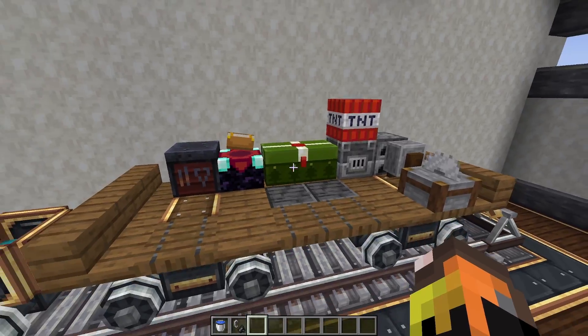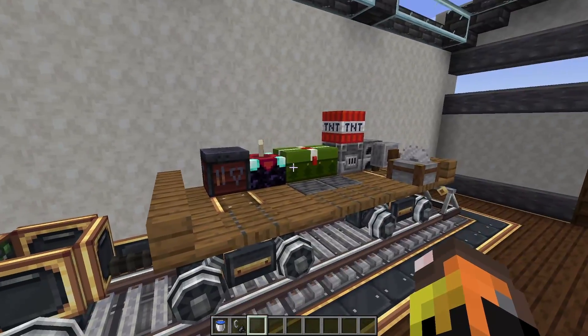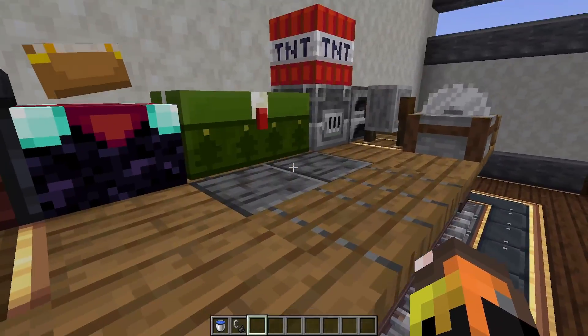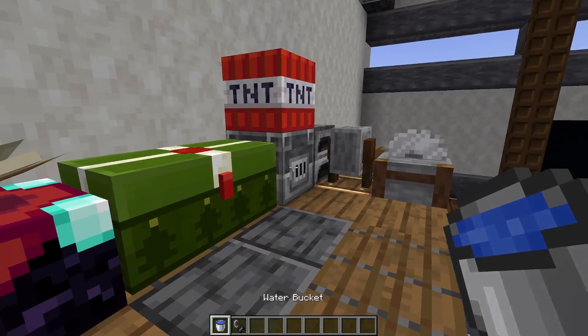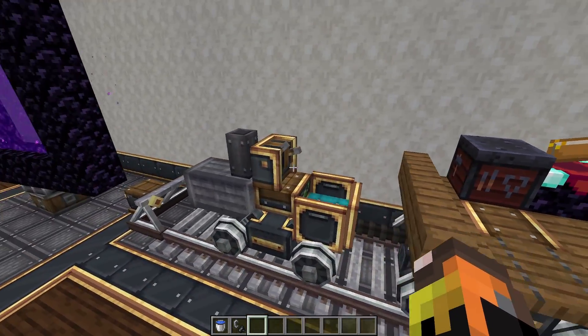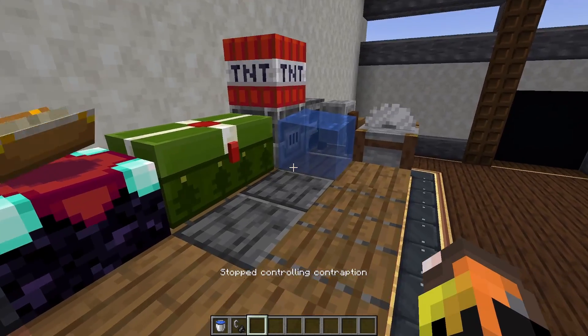This actually makes a train base possible, which is something I've wanted to do forever. Now I can actually make a train base and move it around my world with mobile storage, crafting, and everything I could need. Plus, water even works on contraptions — so you can even have water and lava on your contraption, which is super cool.